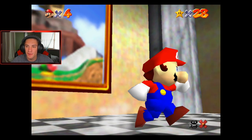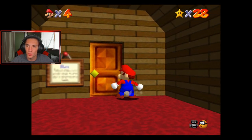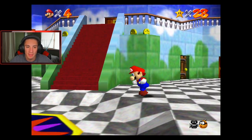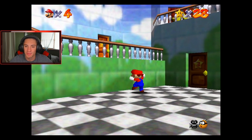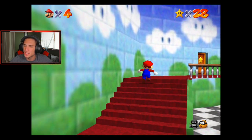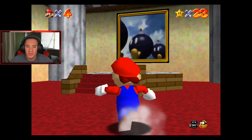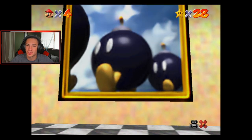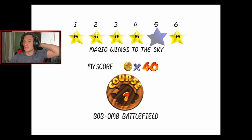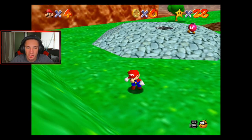We will never see that place ever again. We're already at 28 power stars, which is nuts — almost at 30. We will be at 30 after we complete Bob-omb Battlefield and get the other two, then go to the next area. I'm pretty sure 30 is the amount you need to face the second boss. We might be able to fight the second Bowser right after the first boss, but I'm not going to do that — I like to hundred percent this game.